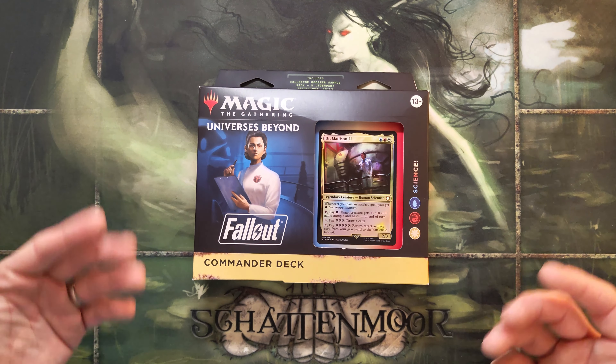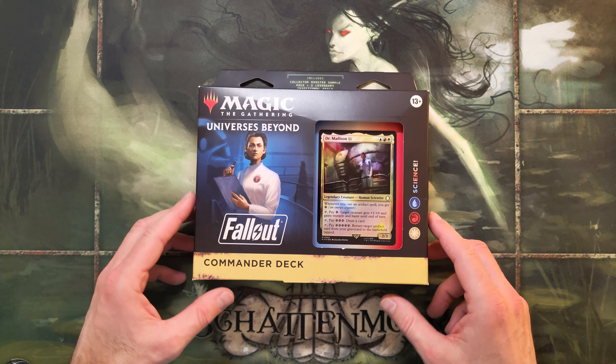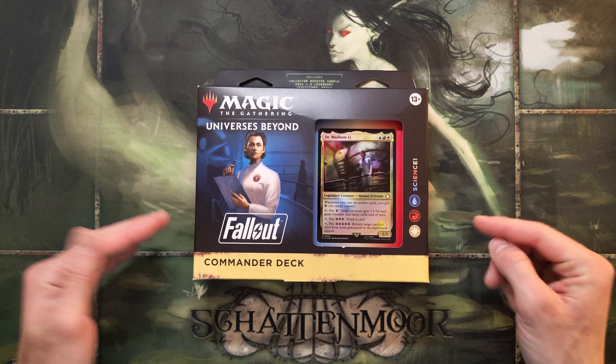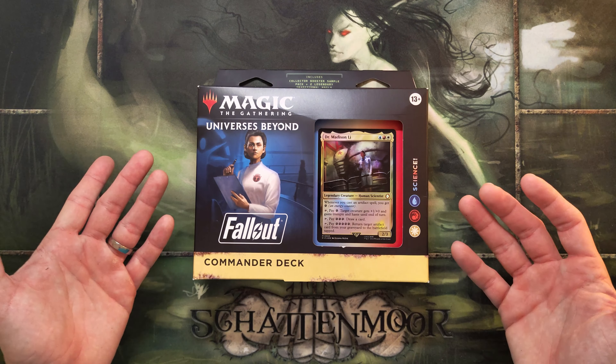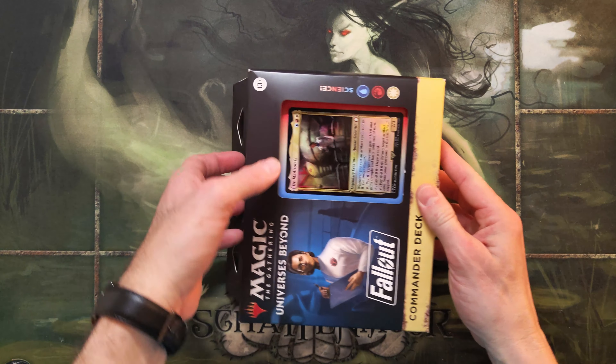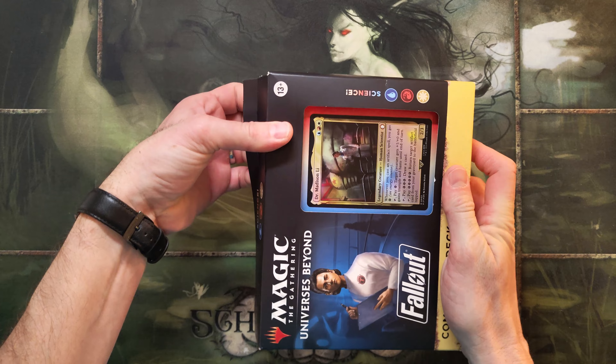What's up beautiful people, welcome to this channel — it's called Blazinspells. Today we're going to crack the second of the Commander pre-con decks from Fallout Universes Beyond. This one is called Science. Let's get enlightened and dive right in.